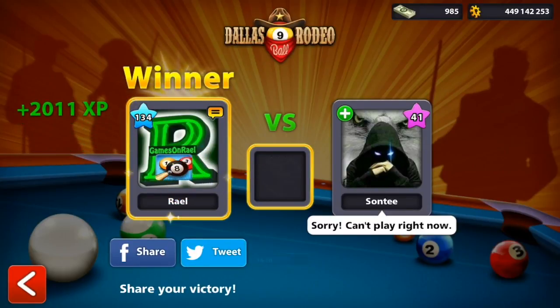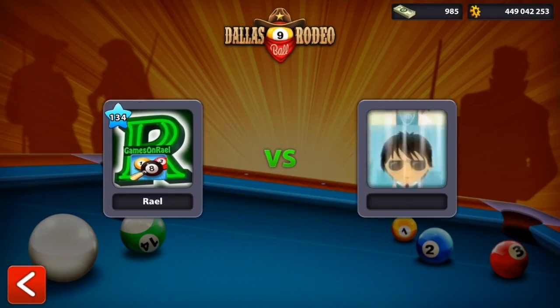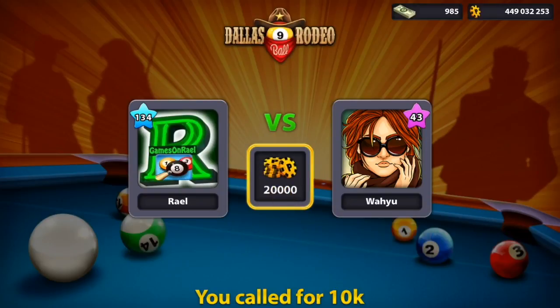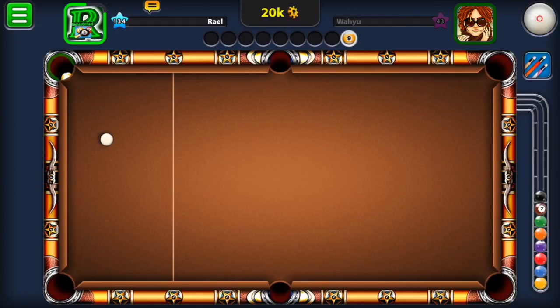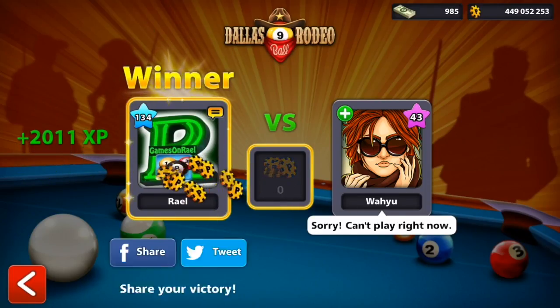I won that match — moving forward, now it should be 15 out of 20. Let's see if I can share another trick shot and good gameplay against opponents. We have a 43 level opponent; the match almost ended with him winning but he didn't have a good shot on the black. All I have to do is put the black in and then the nine ball. 16 out of 20.